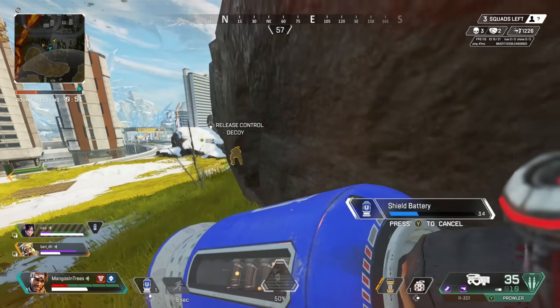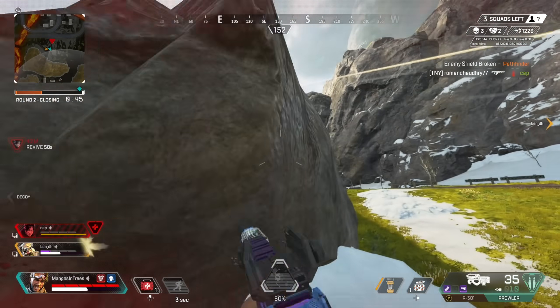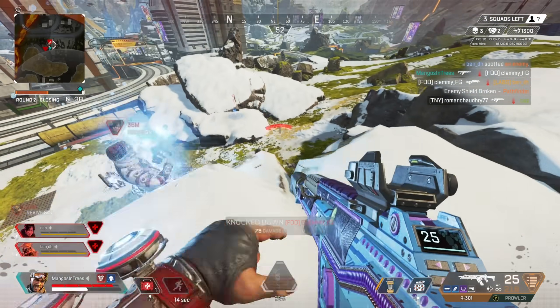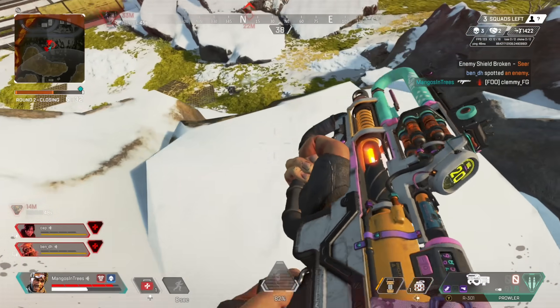I always encourage players to make sure it's on shield cells, and then once you have shield batteries, leave it on shield batteries. This way you have the heal that can heal you the most in the quickest time possible, ready to go. And of course, if you take damage and then realize the enemy isn't pushing and you only have one battery, then you have those few extra seconds to switch back to shield cells and start the slow healing process.